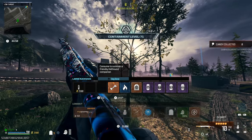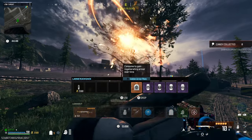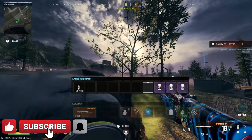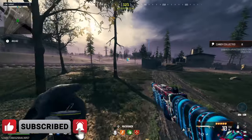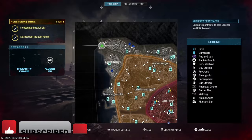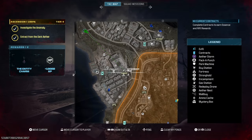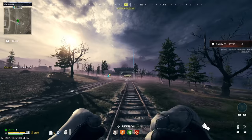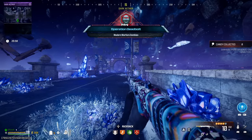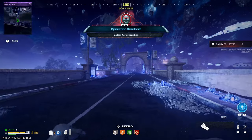Welcome everyone, this is GhostX. I'm revisiting the first dark ether secret rooms because they are now buffed and have wonder weapon cases even in the regular dark ether. Basically, you don't have to use the elder sigil to find weapon cases like it used to be — you can find them in the regular sigil. There are seven locations to find keys for a total of five rooms, and two keys will just be duplicates.